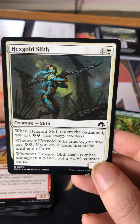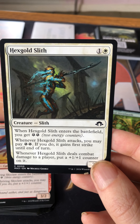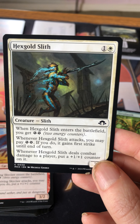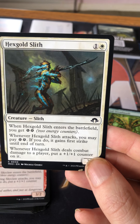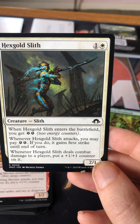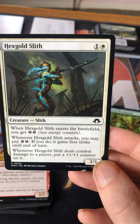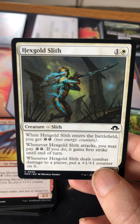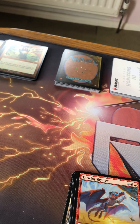This is Hex Gold — one and a white for a two/one. When it enters the battlefield you get two energy counters. Energy is back in this set — it's an additional resource like mana that you gain from various effects and spend on cards requiring a certain amount. Hex Gold gives you two energy when it comes in, and whenever it attacks you may pay two white to give it first strike until end of turn. Whenever it deals damage to a player, put a plus one/plus one counter on it. Giving it first strike early on is a real deterrent to blockers.